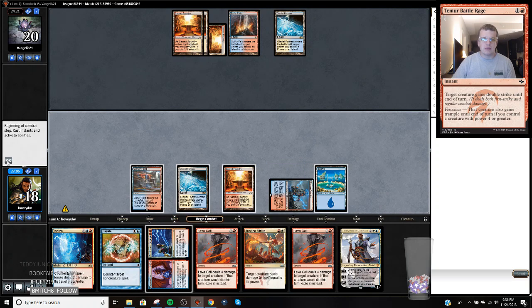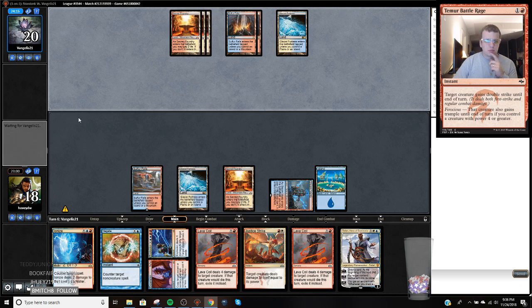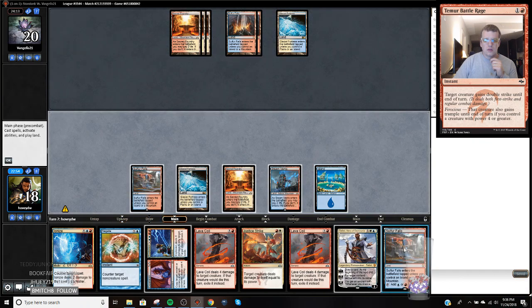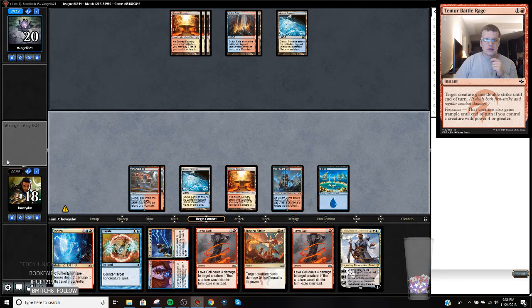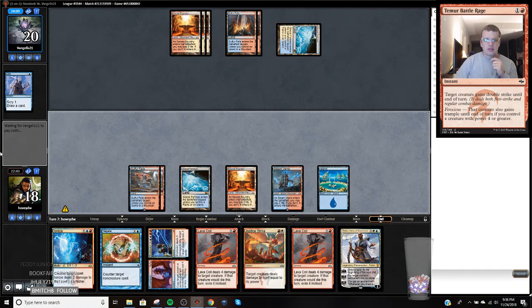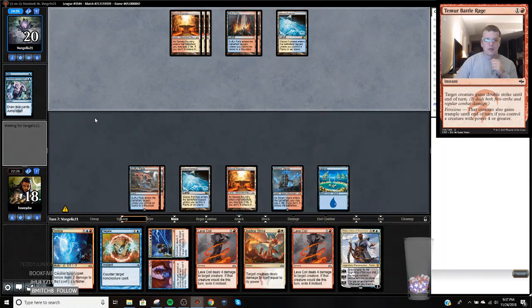Alright, play this - taps now. If my opponent jams a Niv we can minus on it. Going to keep hitting land drops which is good - we're up to six, our opponent's at six as well, they missed last turn. I might expansion that... well no, then I would have had to discard. I think I'm just going to copy this, but then I have to discard two cards which is kind of mopey. I'm not really excited about doing that.